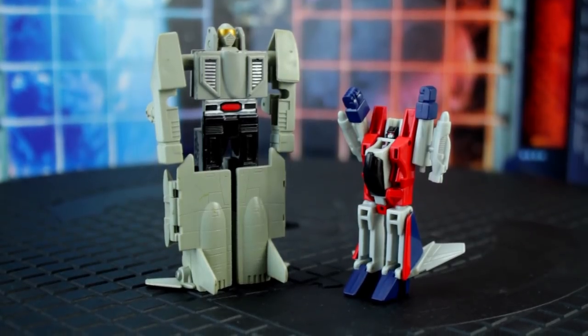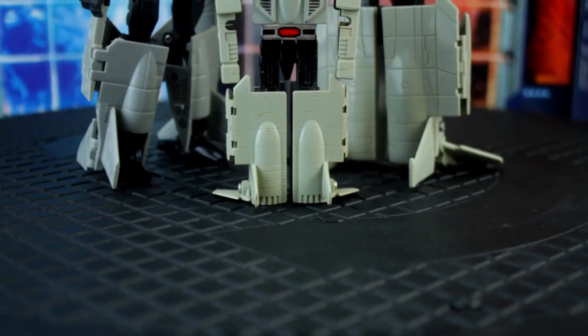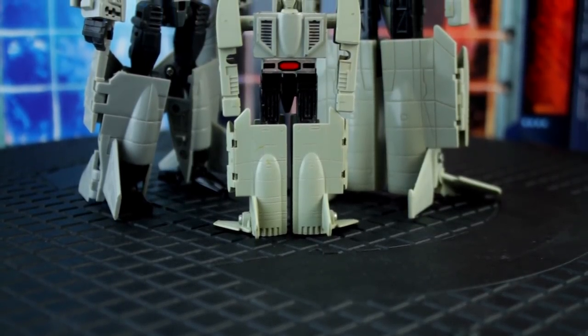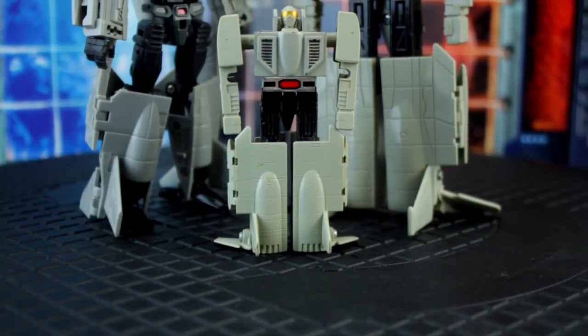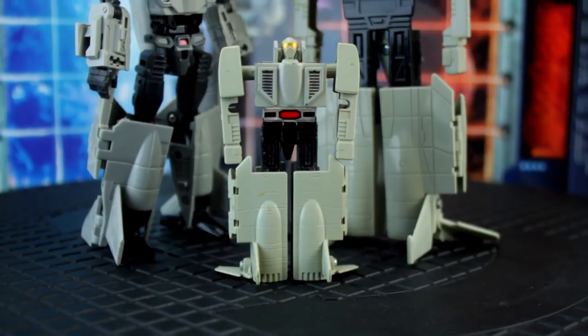Leader 1 is a simple, visually bland figure that looks better through the 3D glasses of nostalgia. In robot mode he's got swivel shoulders and that's it. This figure is the opposite of exciting — it's the brakes, not the gas pedal. But there's no posability here because it's not about posing. The selling point is in the puzzle of mode shifting. The draw is not the figure; the draw is the activity of turning the robot into a jet and back again.